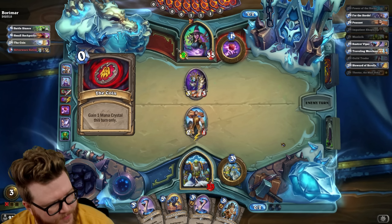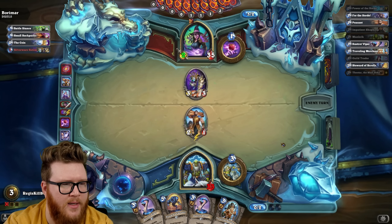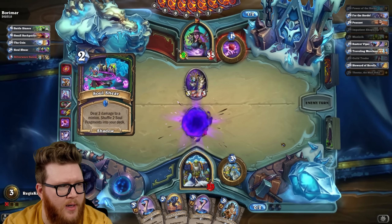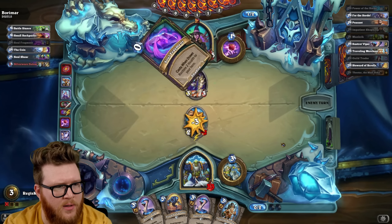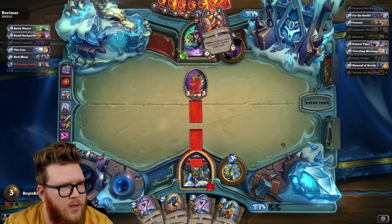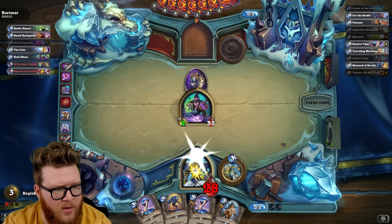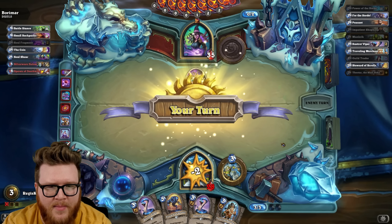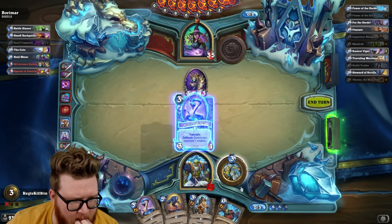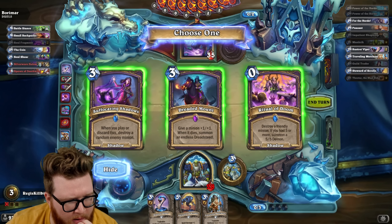Speed bumping. Coin Soul Shear, Hero Power after. Spawn of Deathwing. This definitely has some Tome Discard stuff I'm seeing. Yeah, this is why I saved our 3-drops instead of our 4-drop, because I can just play this for a body here and probably feel okay about it.